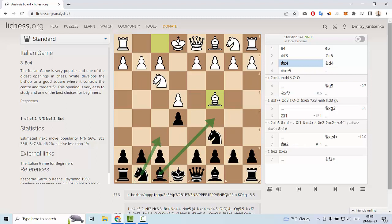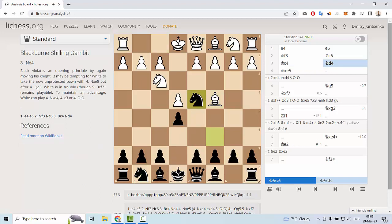But if we want to win our game in 7 moves, we can play an interesting move — and this is the Blackburne Shilling Gambit. This is knight g4. A very interesting move.